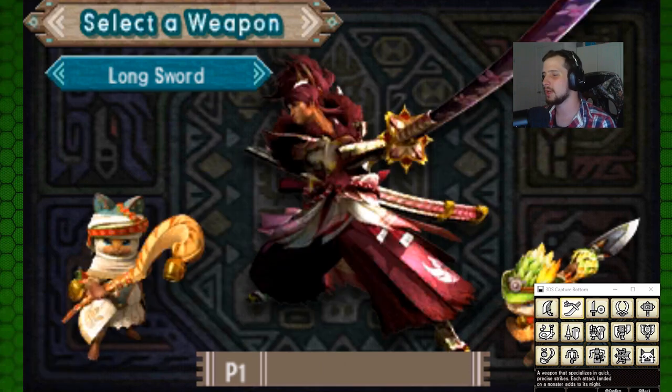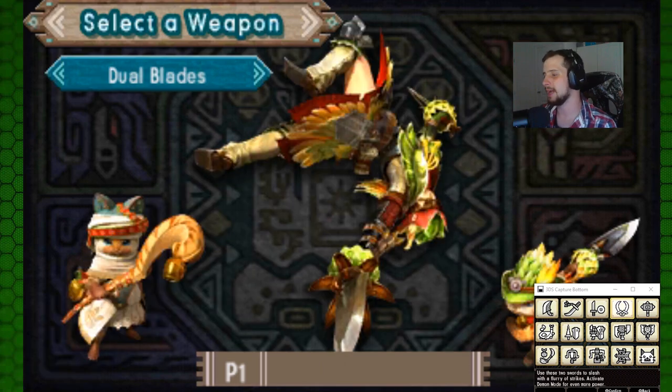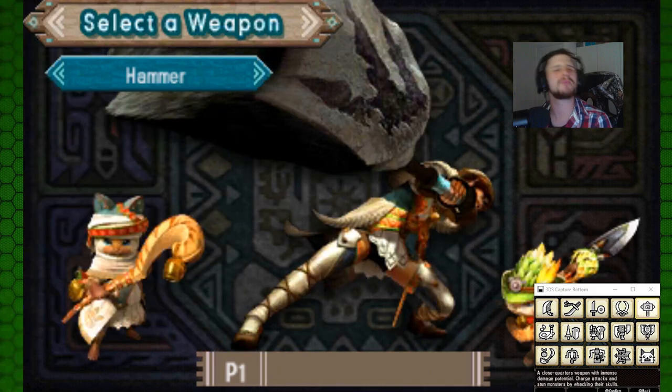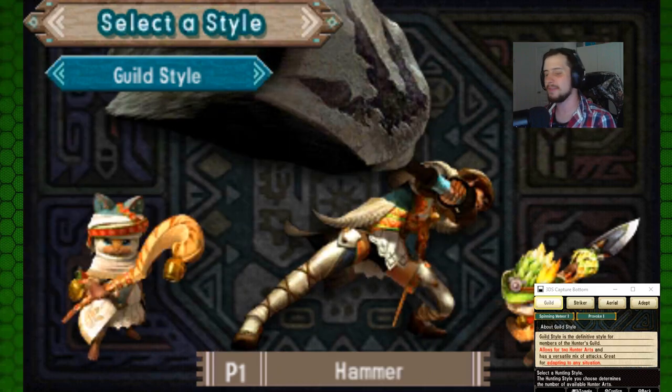Of course the definite choice — you've got great sword, long sword, sword and shield, dual blades, hammer, charge blade — all these weapons. It doesn't matter though, it's all about the hammer. And then you also have the choice of Guild, Striker, Aerial, and Adapt hunter styles.